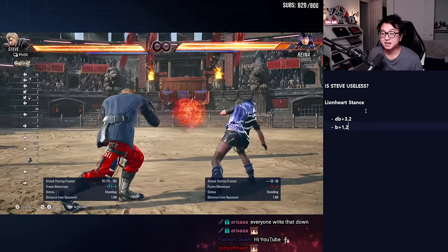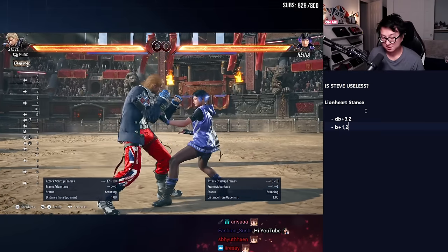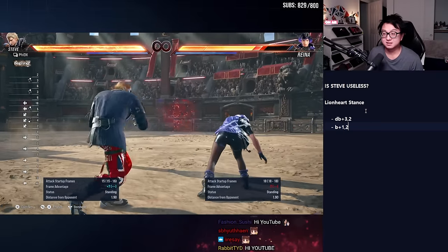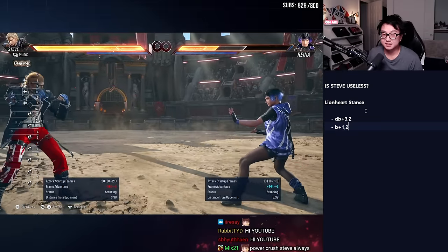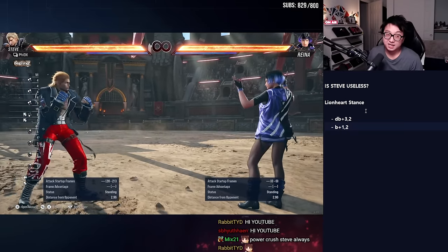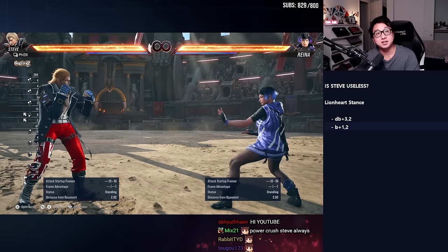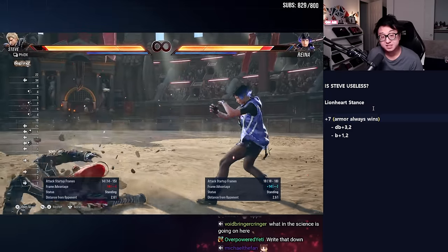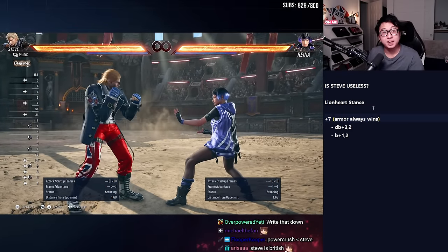Steve's down back 3-2 puts him in Lionheart. No matter what option he picks, Reyna's armor will beat it. So just so you can see the options — he has a heat-engaging mid, a launching uppercut, and a guard-breaking high. From these situations, he is plus 7. When he lands these two moves, he's plus 7, and that's not enough time to get off his attacks before Reyna can use an armored move.